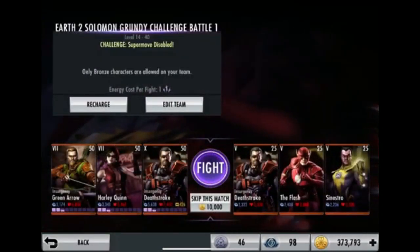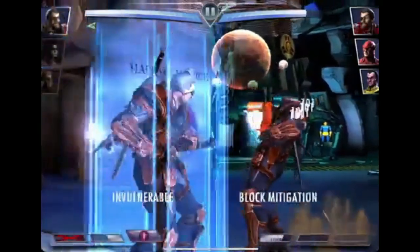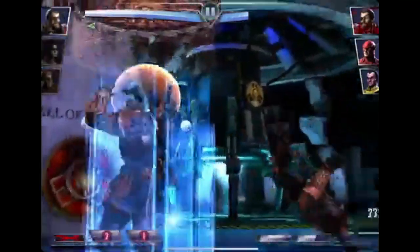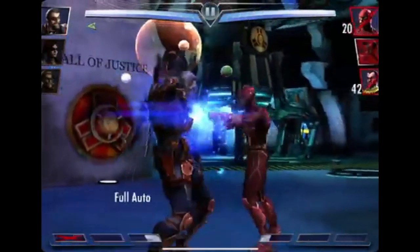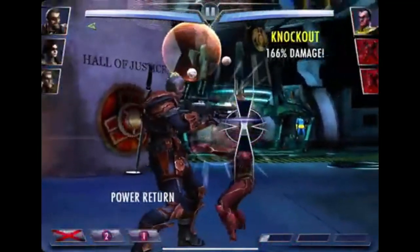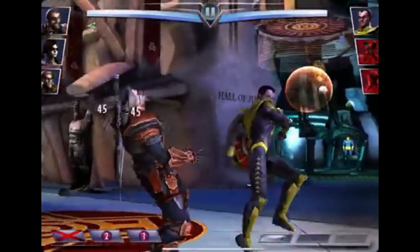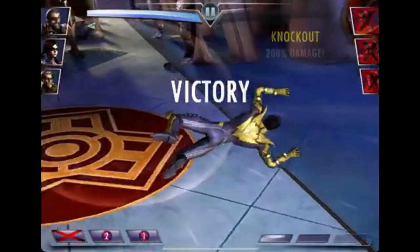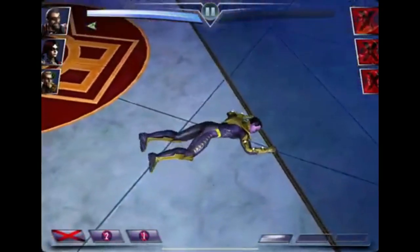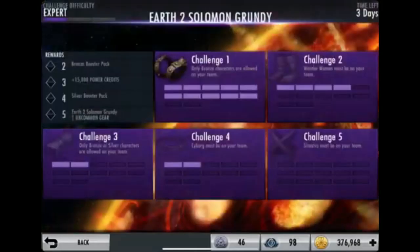We're on the last battle now with super move disabled — no problem. Take this guy down, boom — and knock this guy out too. Even if he blocks it, I can use special one after. Anyway, that's sort of how I make money in the game.